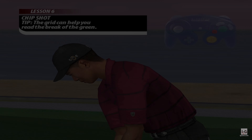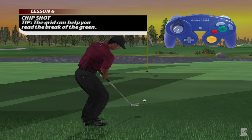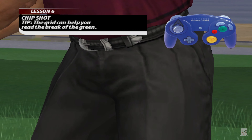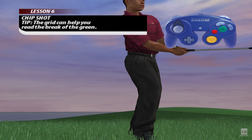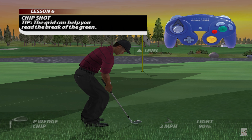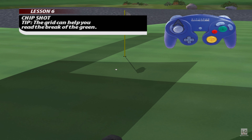When you're just off the green and putting is not an option, the next best thing to try may be a chip shot. The chip shot requires a delicate touch as your backswing is significantly shorter than that of a full swing. Now it's your turn — use your backswing to gauge the distance of the shot. Chip the ball onto the green to complete this lesson.